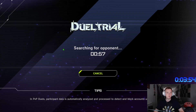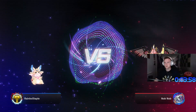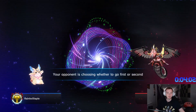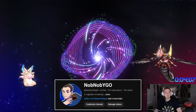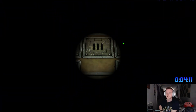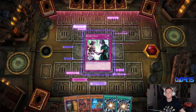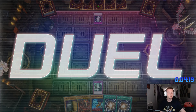We're going against Knob Knob — I like his name, I might steal that. I'm rebranding: Knob Knob YuGiOh. He's got a Cyber Dragon mate, chooses to go second — interesting. Let's see what he's got. Another Maxx C — it's just that easy.